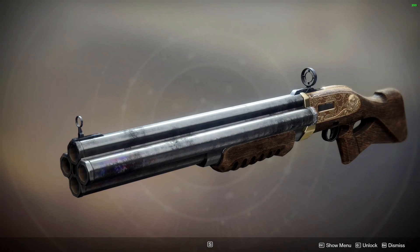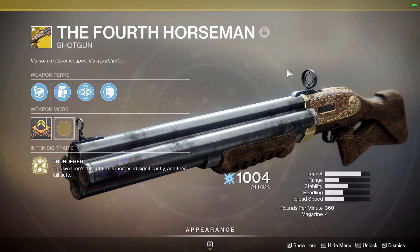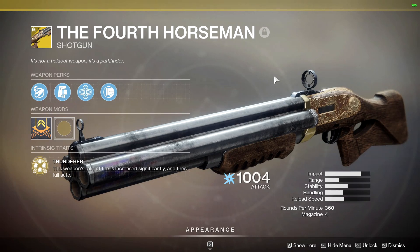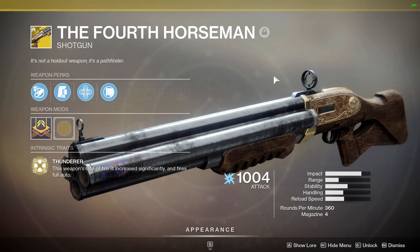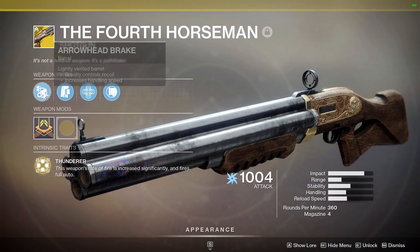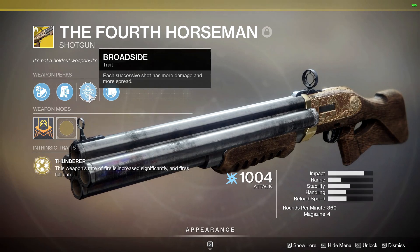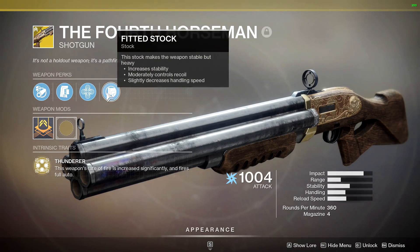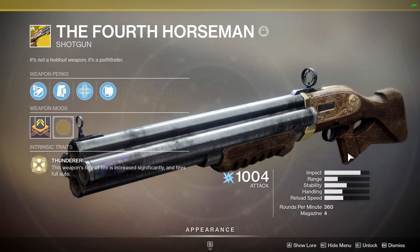What's up guys, Frosty here, and today we're taking a look at a brand new exotic that came from Destiny 1 called the Fourth Horseman. This is an exotic shotgun. Back in Destiny 1 it was okay — better in PvE than PvP. For perks we have Arrowhead Break, Assault Mag, Broadside — each successive shot has more damage and more spread — Faded Stock, and the exotic perk says this weapon's rate of fire is increased significantly and fires full auto.